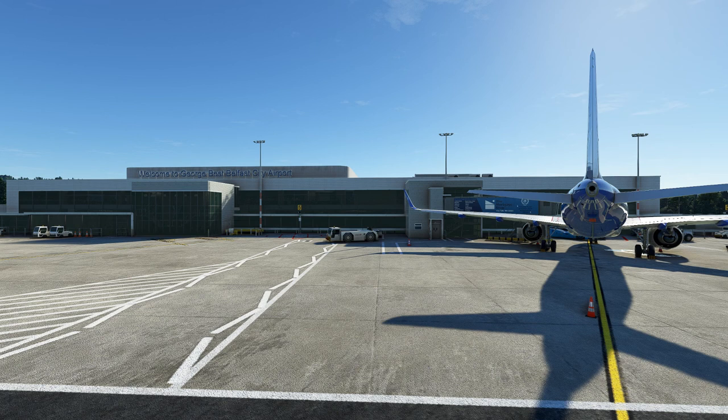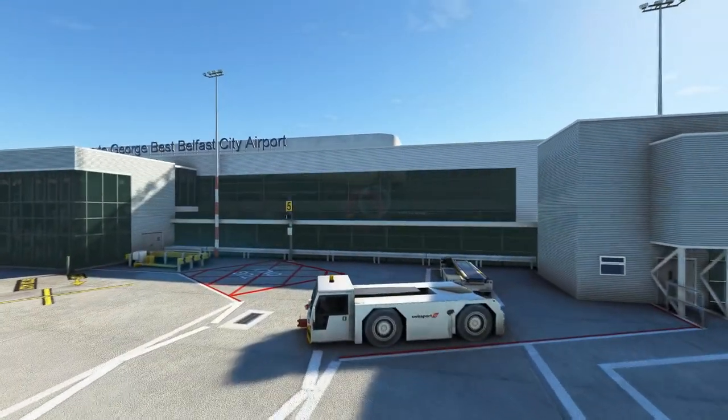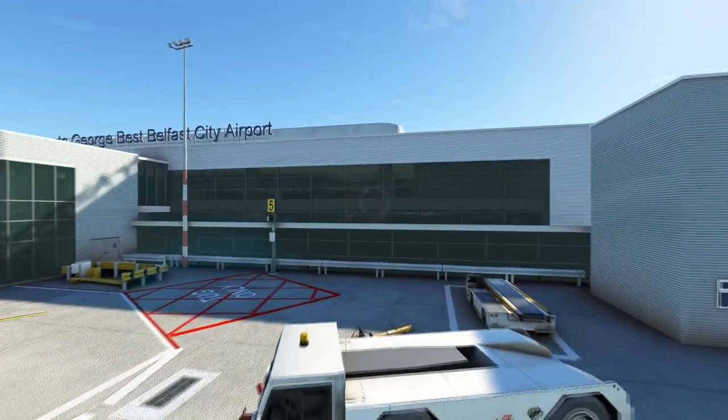Let's start the main tour of this airport scenery. Here's my aircraft on stand four, which is the only one equipped with a jetway. Before we go further, I want to show you this building anomaly common with some other sceneries, where you attempt to go inside the building with the drone camera and you're unable to — you're actually forced up to the roof.